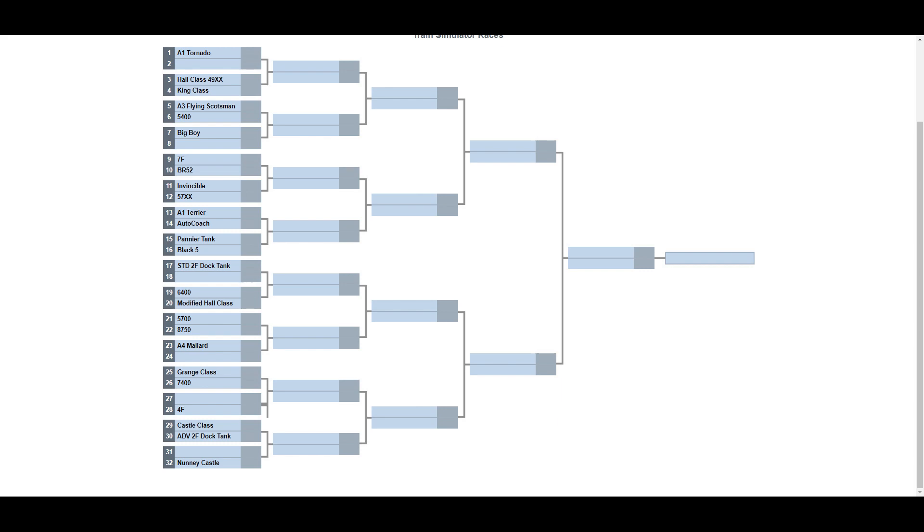Now, being that it's Train Simulator and not Train Sim World that I've played before, I don't know how to change the engines much. I've decided to start with the steam engines I do have — here you can see all of them. We're going to move up the ones that don't have any opponents: Tornado, Big Boy, the standard dock tank, Mallard, the 4F, and Nani Castle.